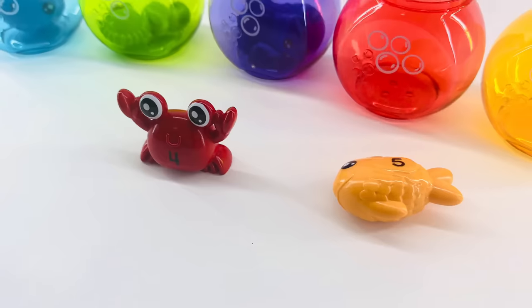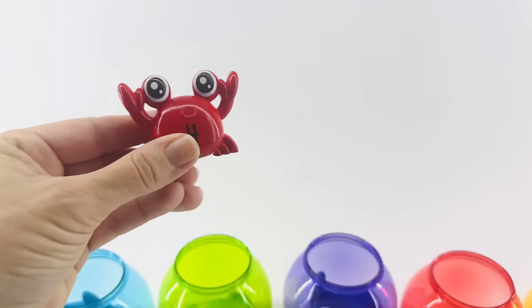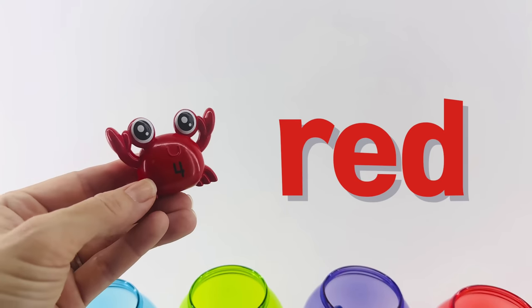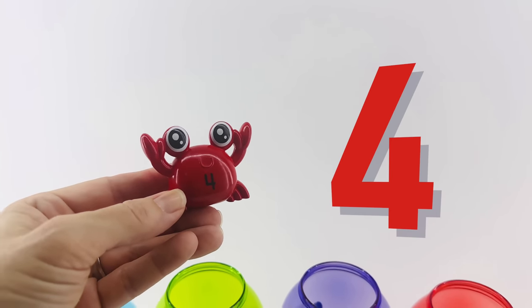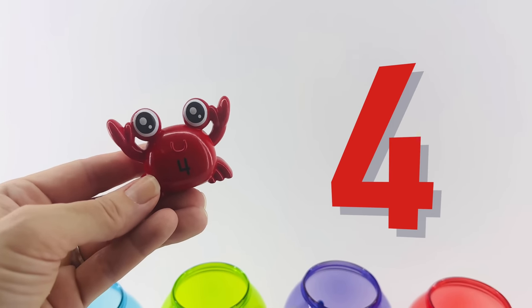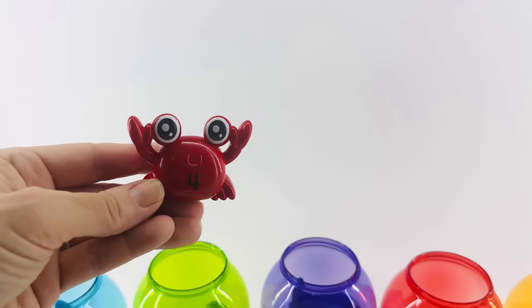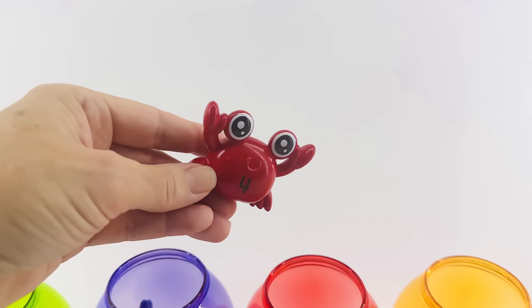Let's look for the red sea creature. Which one is it? Can you point to it? Right, it's right here. The crab is red, and that's the number four on his belly. One, two, three, four. Uno, dos, tres, cuatro. Okay, let's put you back in your home, Mr. Crab.